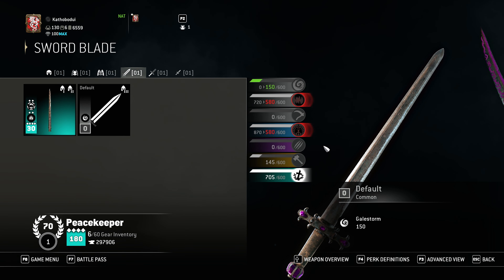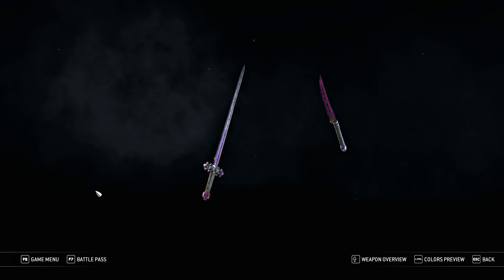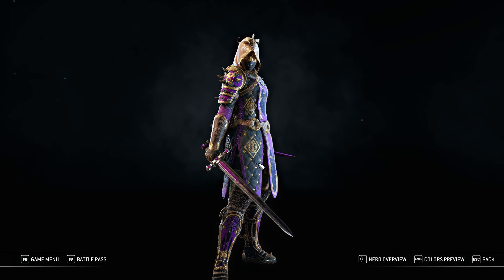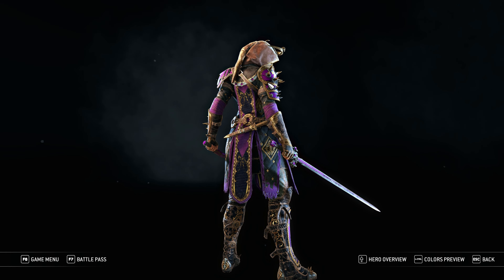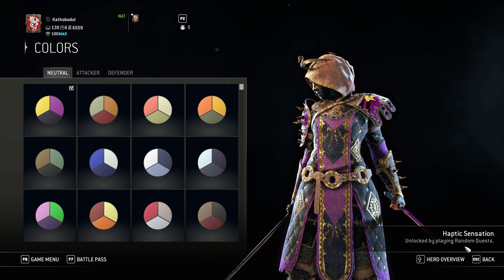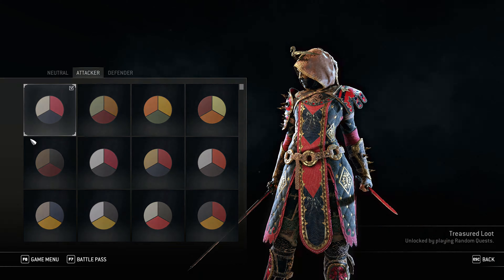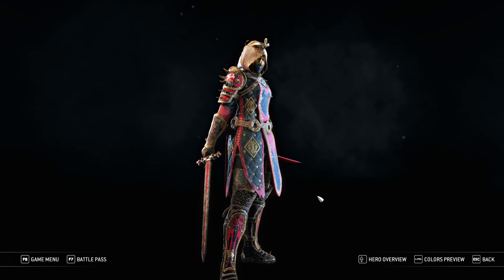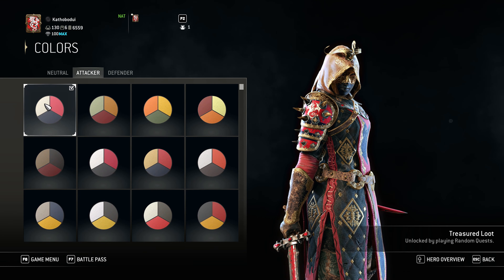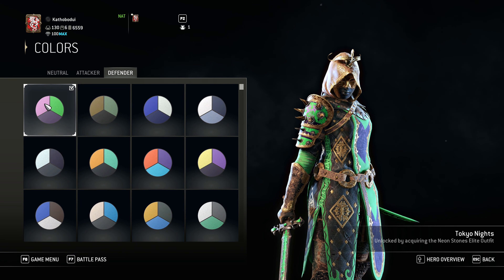As for the weapons, I changed them a lot, but lately I really like these ones, because you also have the color on the weapons. As for the colors, my neutral is this lovely purple with some yellow details, called Haptic Sensation, unlocked from Arcade by doing random quests. As for the attacker, this lovely red and black with white details, called Treasured Loot, also unlocked from random quests from the Arcade.